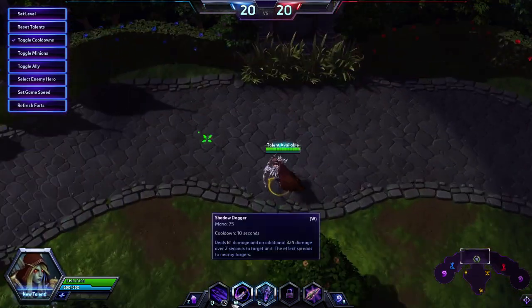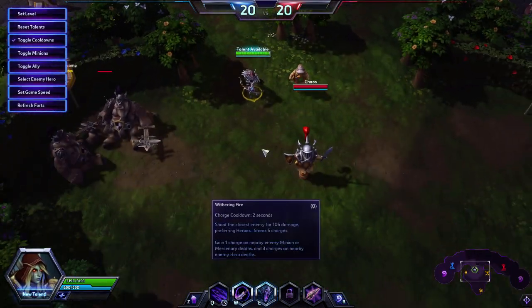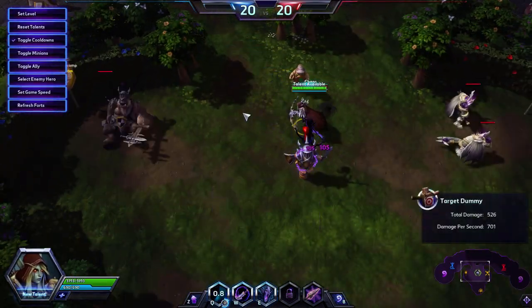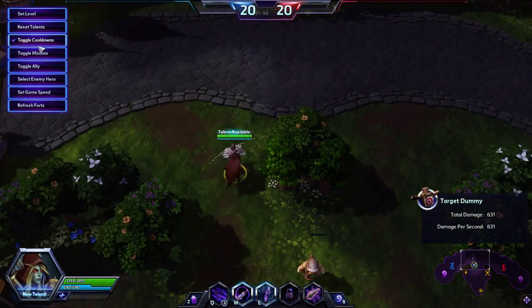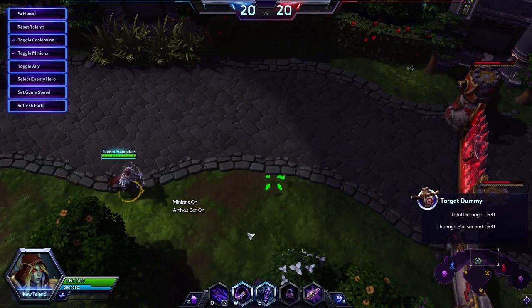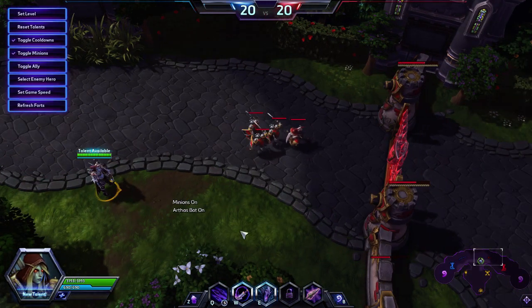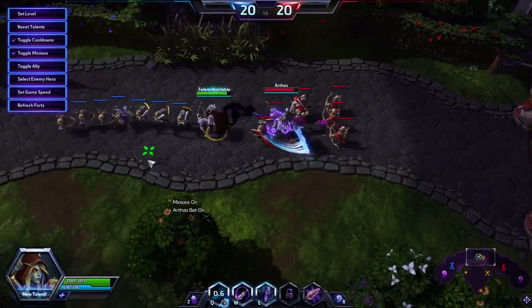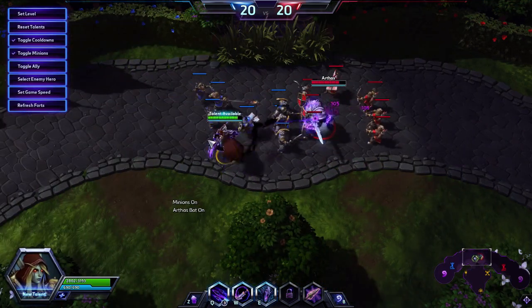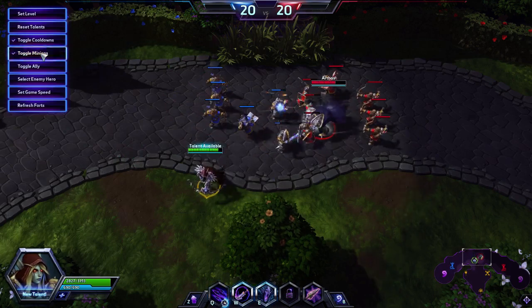Her Q is Withering Fire — you hold it down to deal damage, it has 5 charges, and it targets the nearest enemy while prioritizing heroes. So if there are minions near you, it prioritizes an enemy hero like Arthas over minions if he's within range. The little indicator shows who is being prioritized. You don't have to press this repeatedly — just hold Q and it'll shoot as fast as possible.